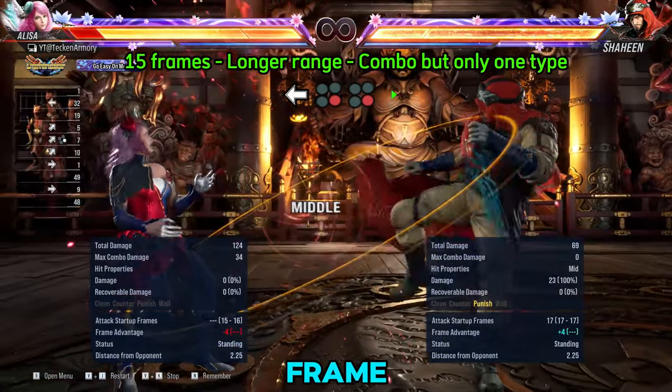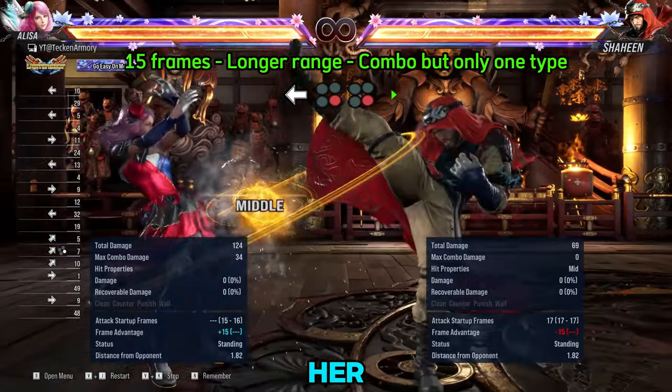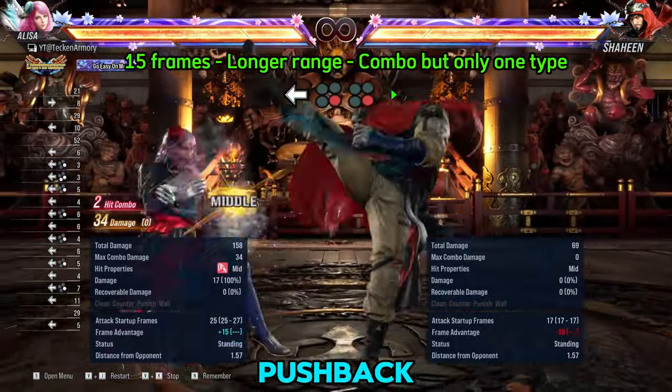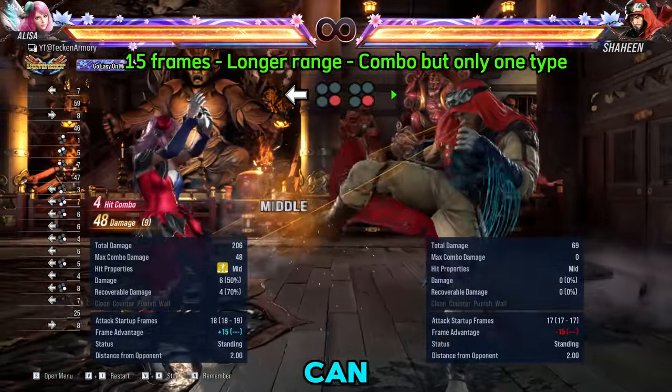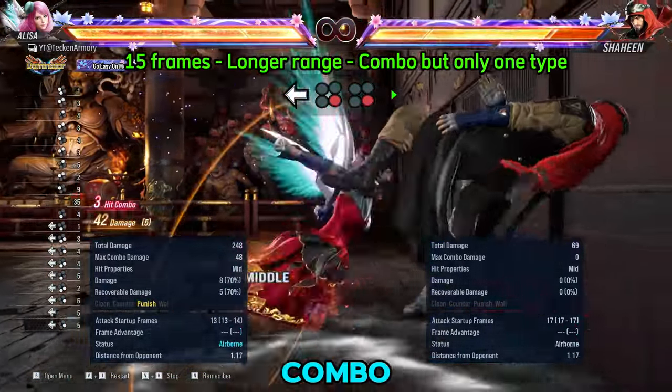Her other 15 frame launcher is her back 4-4. This is used for pushback moves that your Hop Kick cannot reach. It is a launcher, but you can only do one type of combo for the best damage.